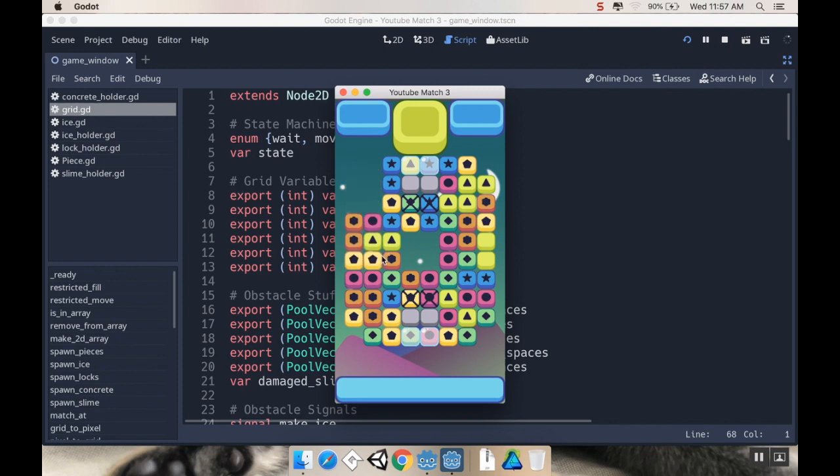Where we left off last time, we have our slime system here, where if we make a match next to a slime it goes away. If we make a match not next to a slime, then a new one generates. What we're going to start with today is creating a bomb system. Today we're going to get the bases of it down, and then next time we'll start adding different types of bombs.